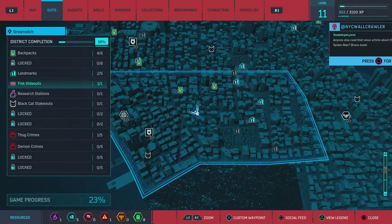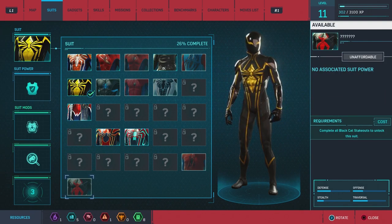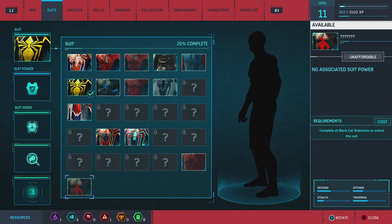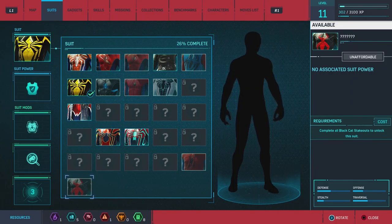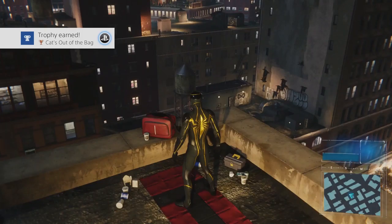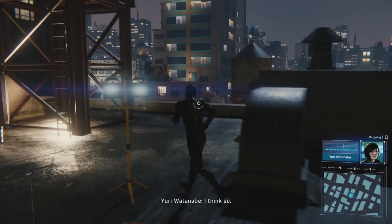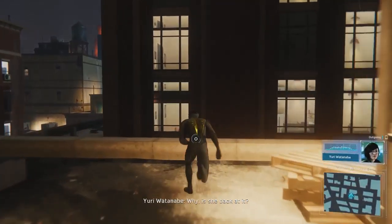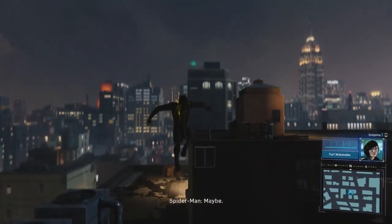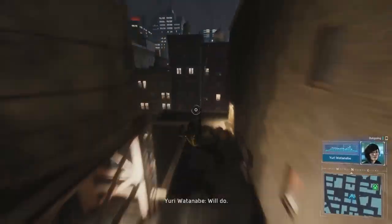Another new suit! My God. What is it? You won't tell me? What suit is that? I have no idea. Cat's out of the bag — hell yeah it is. Yuri, you still have Black Cat's suit and equipment in the evidence lockup, right? I think so. You sure? Why? Is she back at it? Maybe. Just double check and let me know if her gear is still there. Will do.